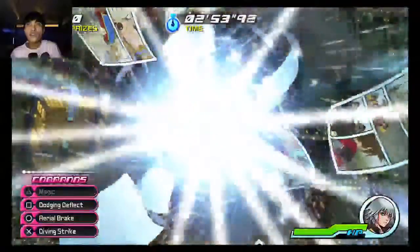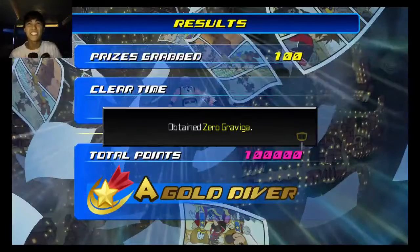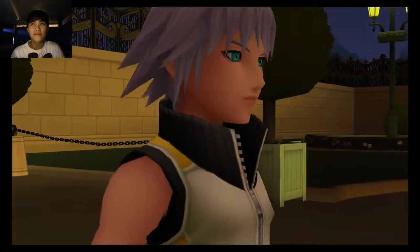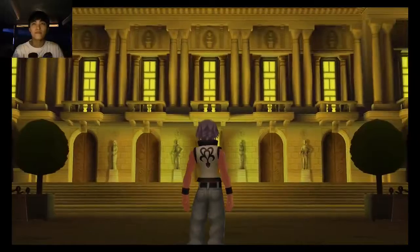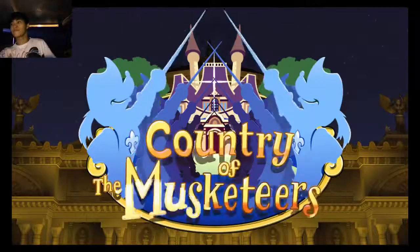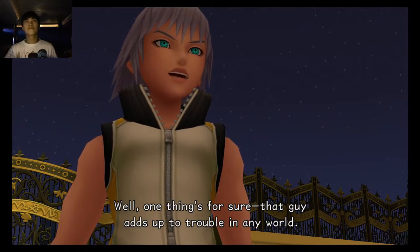I wonder what's required for the A. Like, is it you're supposed to get it done in like three minutes? Nice! Okay, we got it. Zero Graviga. Graviga? Isn't that Pete? What kind of world did I end up in this time? Very perceptive, Riku. Unlike Sora.